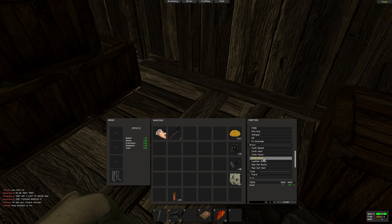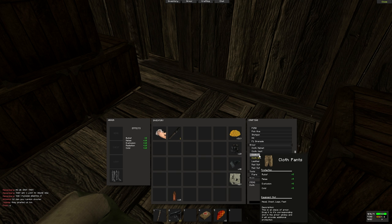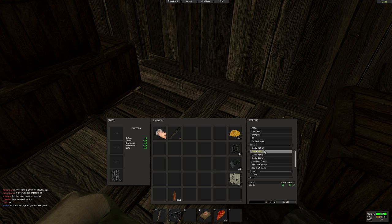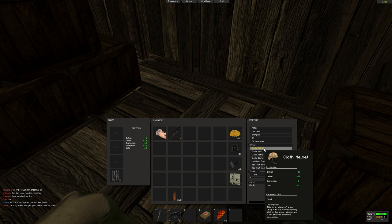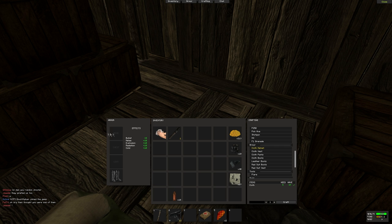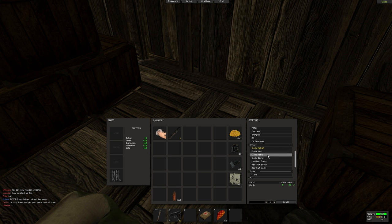I was personally looking at the different stats here, as you can see on the green. Pants take more cloth than shoes do, but they have the same stats, so I'd make shoes before pants. The same goes for helmet and vest — helmet is actually more cost effective. So if you don't have very much cloth, make boots and a hat first, then pants next, and the chest last.